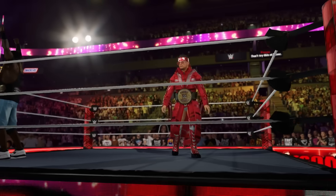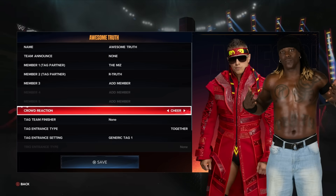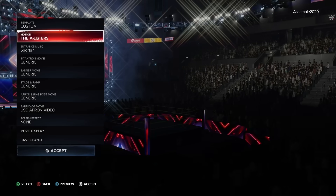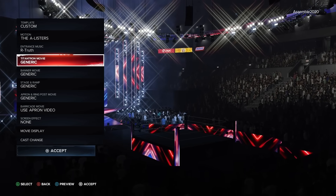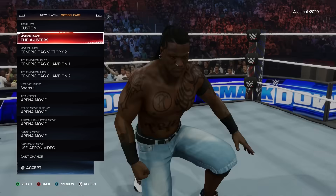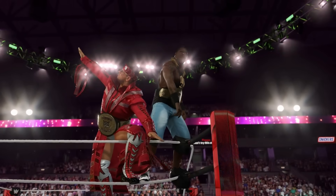I also recreated Awesome Truth's entrance - they don't have it in the game unfortunately, but I was able to put this one together. In Create a Team, simply name it Awesome Truth with The Miz and R-Truth. Make sure they're set as faces and come out together. For the entrance motion I selected The A-Lister (John Morrison and The Miz) - it works fairly well. For theme music I used R-Truth's theme since that's predominantly what's mixed in, and set the trons and barricades to The Miz. For victory motion, set it as The A-Listers - it's a really good motion for both of them.